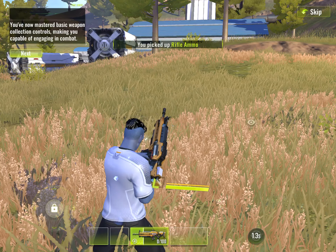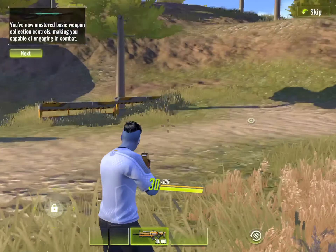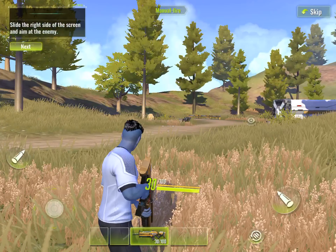You've now got the hang of basic weapon collection controls, making you capable of engaging in combat. Now let's try firing a weapon. Slide the right side of the screen and aim at the enemy.